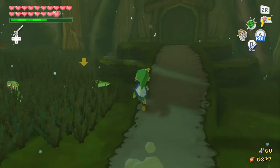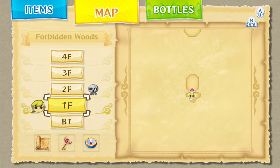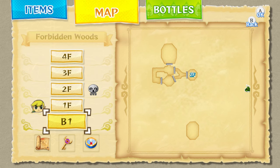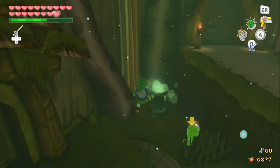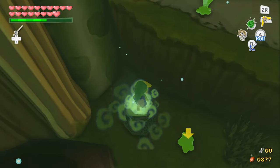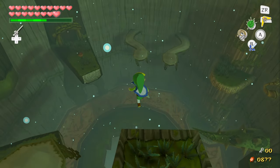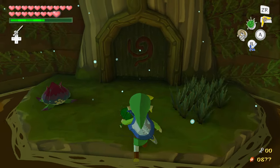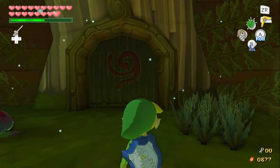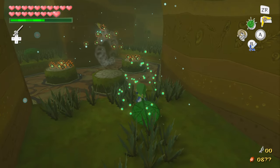After a long journey I finally made my way back to the Forbidden Woods. We need to go to the basement floor. Why does it show Makar over there? That is weird. This is apparently found in the room where we got the treasure chart, so let's go into this pot.